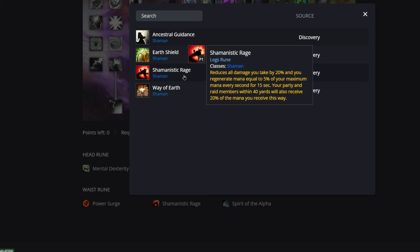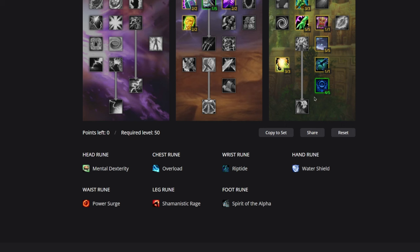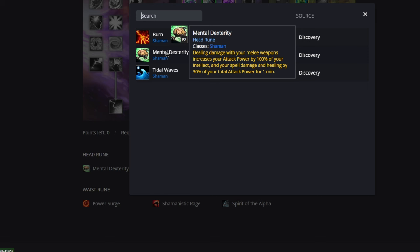The new Shamanistic Rage reduces all damage you take by 20% and you regenerate mana equal to 5% of your maximum mana every second for 15 seconds. Your party and raid members within 40 yards also receive 20% of the mana you receive this way. Multiply that out — that's about 75% of our mana pool. It's not quite as strong as last phase, but what's cool is raid members within 40 yards get 20% of the mana we receive, making it essentially a built-in Mana Tide Totem — which is one of the reasons we don't take Mana Tide this phase.